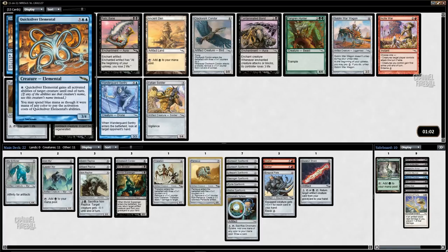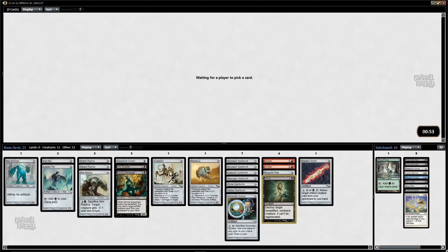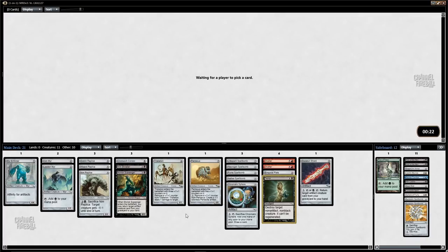We just want mirrors now. Quicksilver Elemental is good. One Dozen Eyes is not bad either, but I'm gonna take Terror — cheap interaction is quite good. I just picked up these two unbeatable late-game bombs. Probably not playing the Bola either anymore. At this point we're just gonna be red-black; our card quality is just through the roof. I'm not as interested in spellbombs as I was — I want to draft a more normal deck and see if we pick up another Mirror Enforcer.